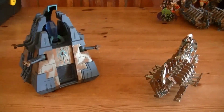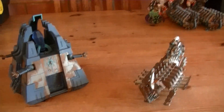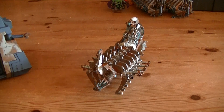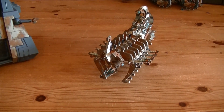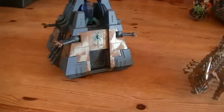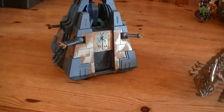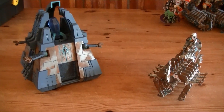For heavy choices we have a Monolith and a Doomsday Arc, offering giant firepower from afar with a large blast weapon — high strength, low AP — and again coming with quantum shielding. The Monolith doesn't come with quantum shielding; however, it comes with front, side, and rear armour of 14. Both of these vehicles have four hull points.